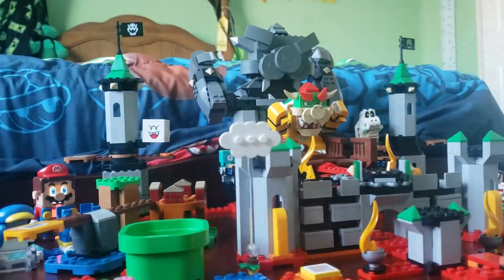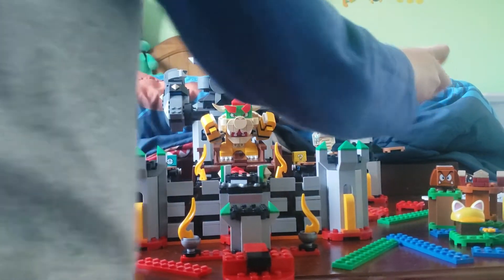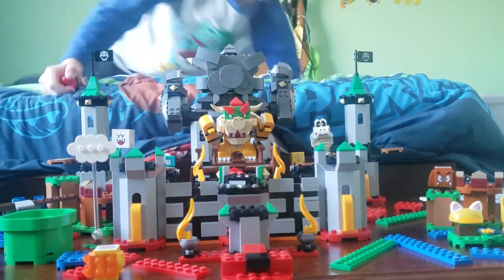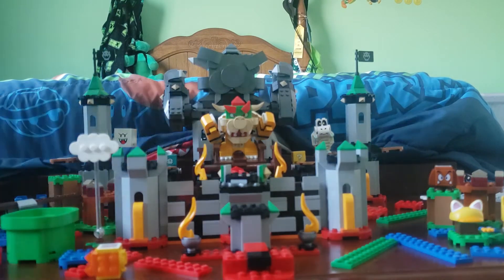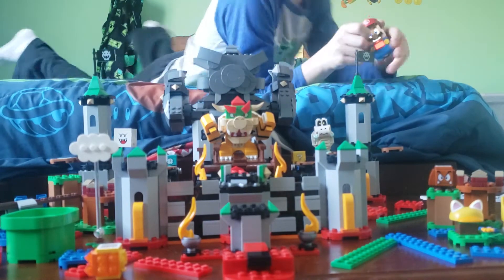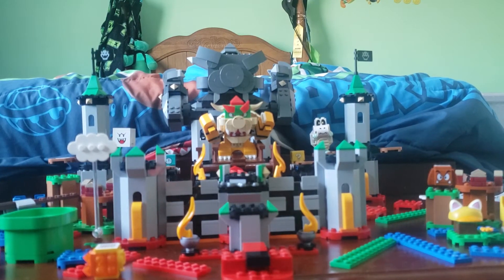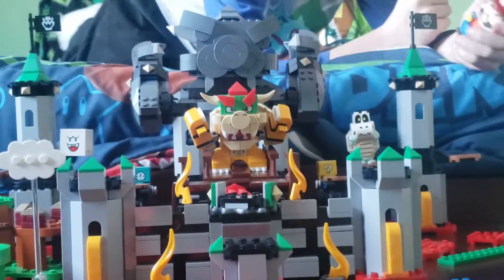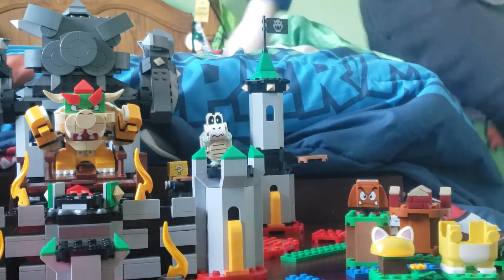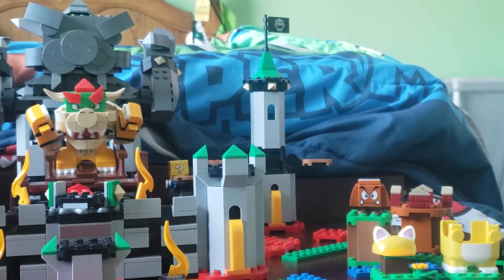We can get a closer view of what that side back tower looks like. There's Boo's tower. Now we're going to do the Dry Bones tower. There's actually two plates for this — one of them is for him to stand on, and here's one where you knock him over. And then here's the interaction.